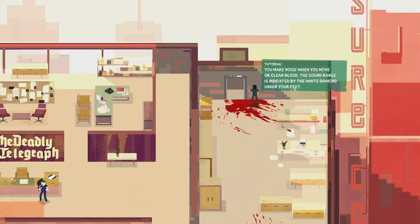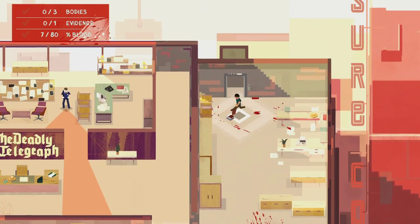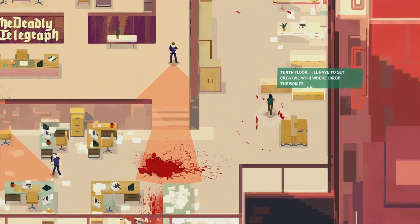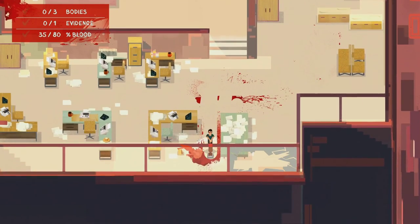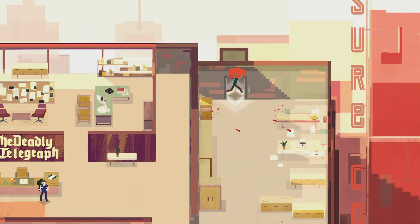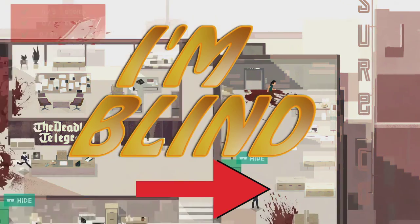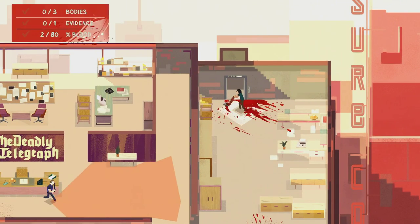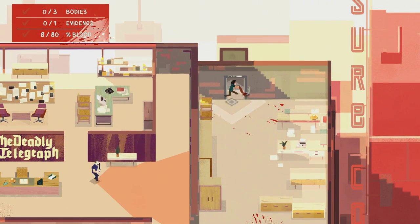You make noise when you move or clean blood - the sound range is indicated by the white diamond under your feet. Basically we just have to be a little more stealthy, that's all. We got one body there. Now where is the car? I'm not gonna be able to hide anywhere here - I should have checked first to see exactly where the car was. I'm curious where I'm supposed to take these bodies to.